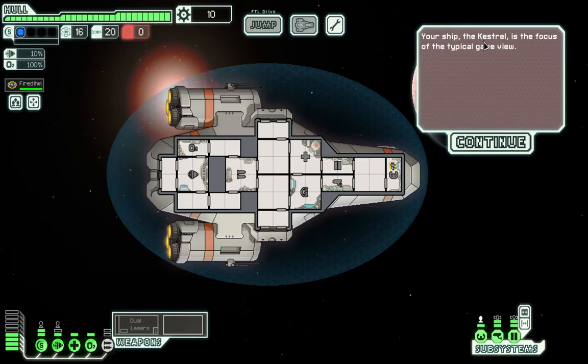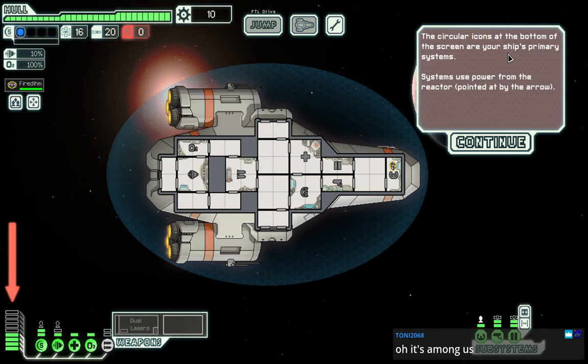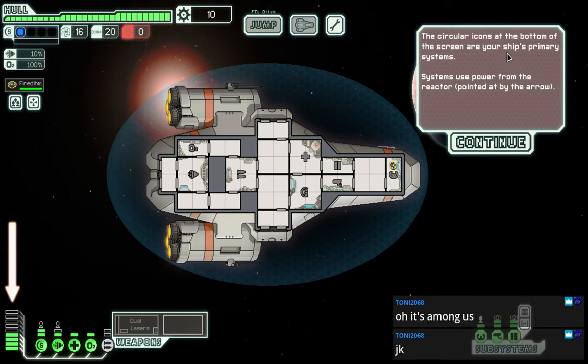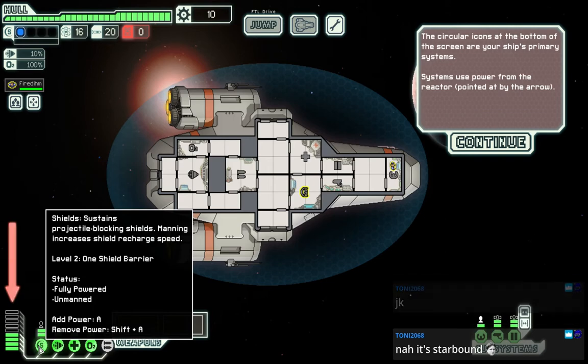Ship the Kestrel is the focus of the typical game view. Circular buttons at the bottom of the screen are your ship's primary systems. Systems use power from the reactor pointed to by the arrow. Okay, here's the reactor, that's my power. I'm at half power, I guess. We've got shields. If the audio is too loud let me know and I'll mess with it.